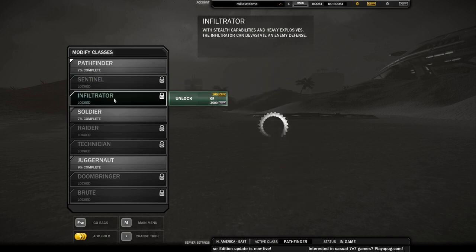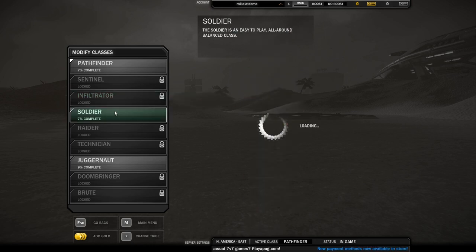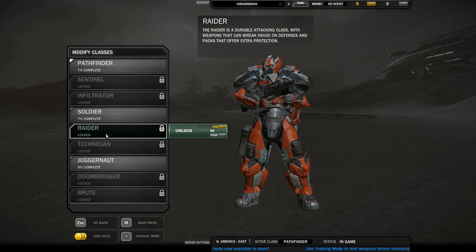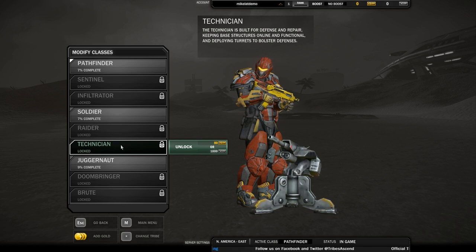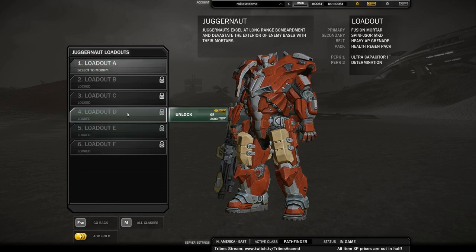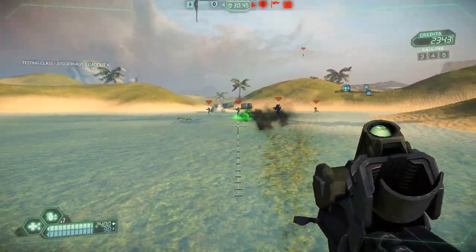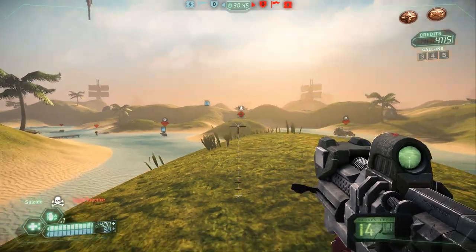I'm not good at Pathfinder. Sentinel is basically your sniper class — if you're good at sniping in other games those skills carry over very well. Infiltrator is your stealth class: you get to be invisible, basically a pain in the ass to people, loads of fun. Soldier is what you're watching me play — a very all-around balanced class, one of my favorites. The Raider is probably the best dueling class, very good at absorbing damage and dealing it out at any range.